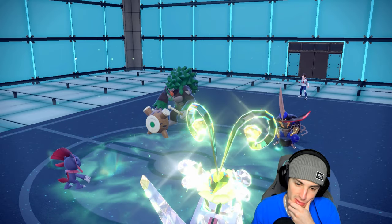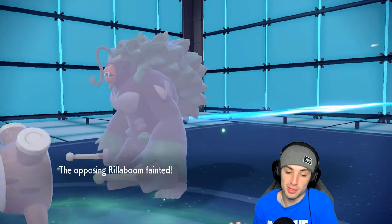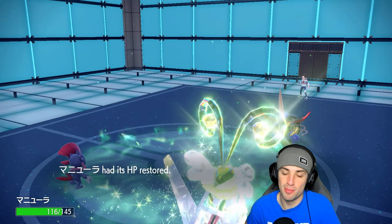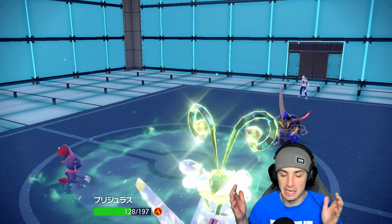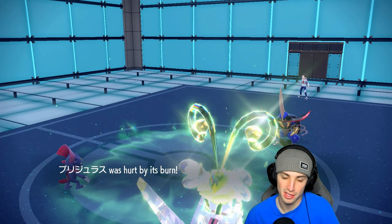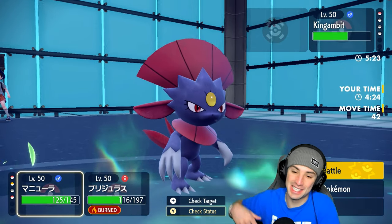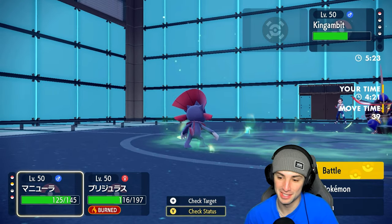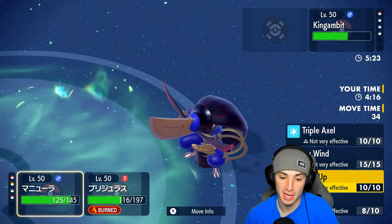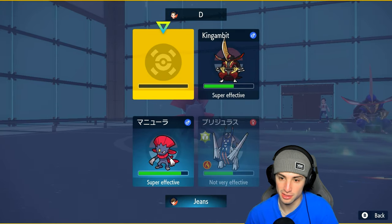Flash Cannon comes down on Rillaboom — we get a nice 3v1 situation. I like where we're sitting. It's kind of funny how I play — I click a move, rest my controller on my thigh, and just use my fingers under my desk. That's why I dropped the controller! Now in this 3v1 I'm going to use Beat Up to get my defense up and then Body Press to win the game.